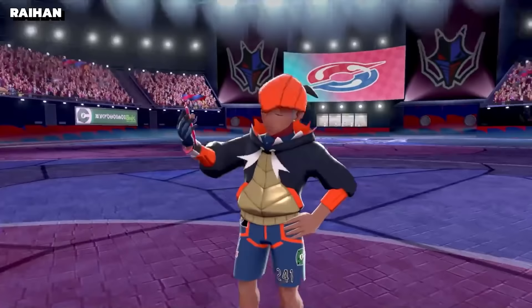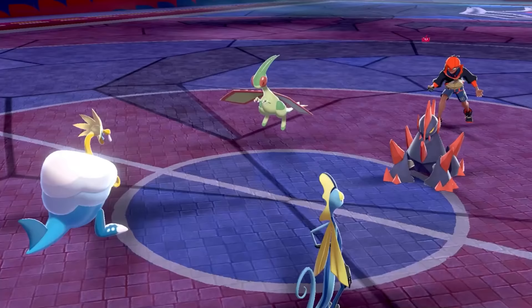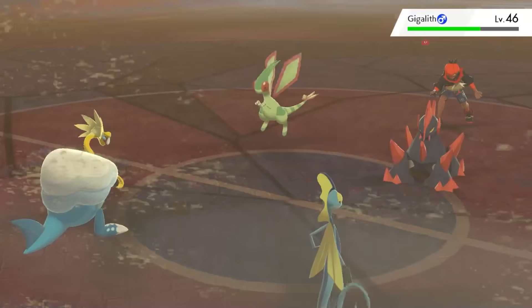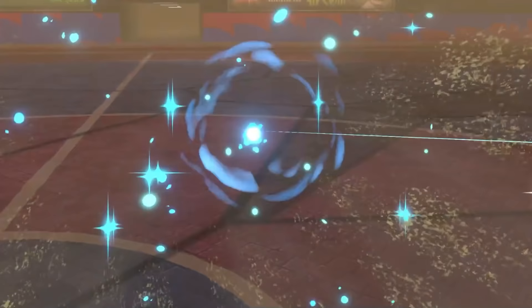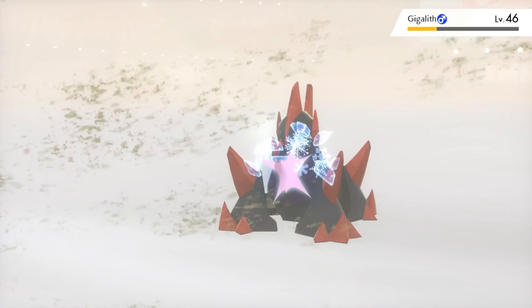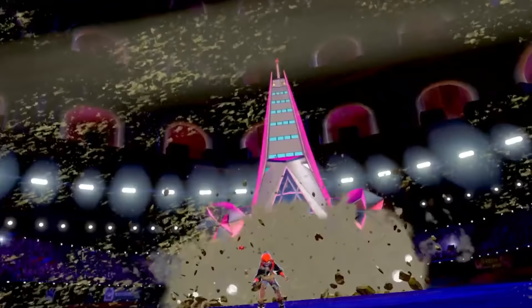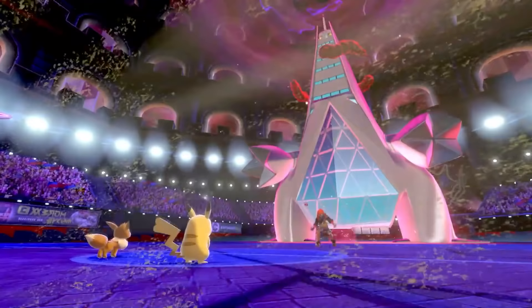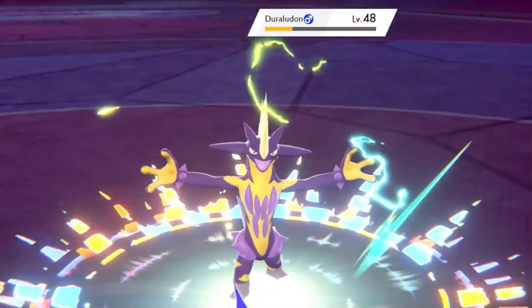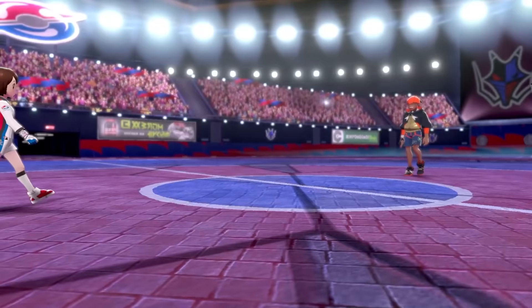I can now head back to Hammerlocke to challenge the final gym. Raihan's dragons are a real threat, as I've got minimal offensive options, and this is a double battle. This presents a good opportunity for Arctovish to shine, who I lead alongside Inteleon. Inteleon Snipe Shots Gigalith for big damage, and Arctovish chimes in with a 4x effective Freeze-Dry onto Flygon, stopping it in its tracks. Sandaconda is next, but a Snipe Shot quickly drowns that snake. I fell just short of taking Gigalith down, allowing it to land a Body Press which finishes Inteleon. Dynamax Duraludon is a pest, so I send Pikachu out and land a Nuzzle. Arctovish finally finishes Gigalith, making it a 2 on 1. While stalling out the Dynamax, a Charm from Eevee harshly lowers Duraludon's attack. Once Eevee goes down and the Dynamax ends, a string of attacks from Pikachu and Toxtricity finishes the fight, giving me the final badge.